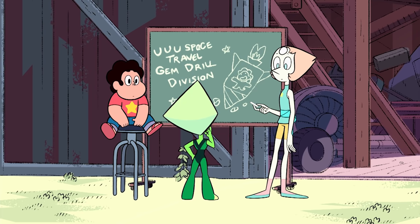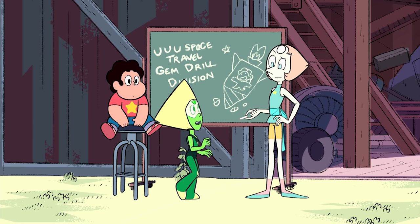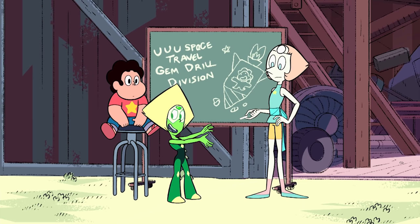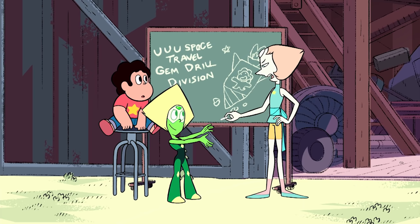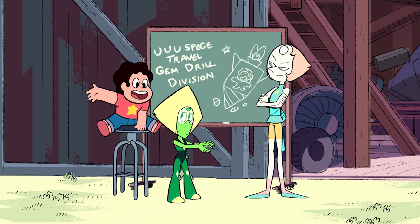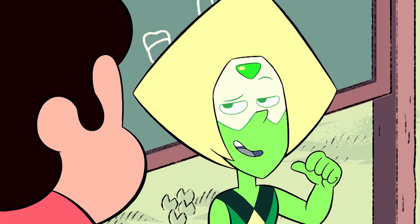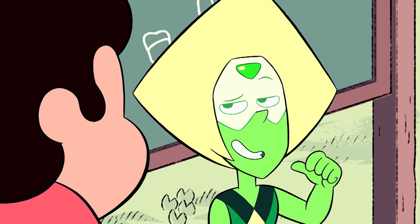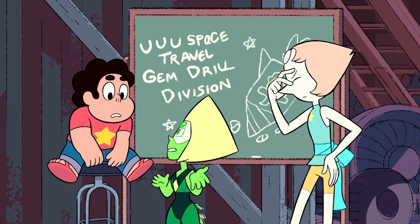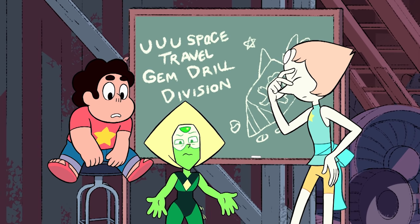Thank you. You can go now. What? That will be all. How do you get her to leave? Excuse me, I am not leaving. Yeah, she's got to stay and help build the drill thing, right? No, no. You're confused. A pearl can't build a thing like this. Why not? Because pearls aren't for this. They're for standing around and looking nice and holding your stuff for you.